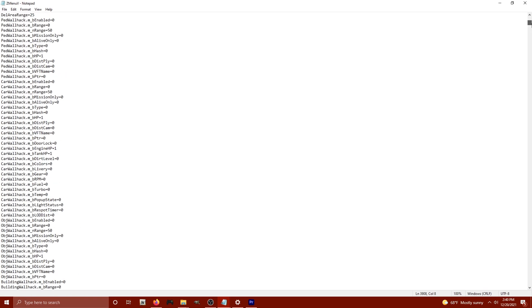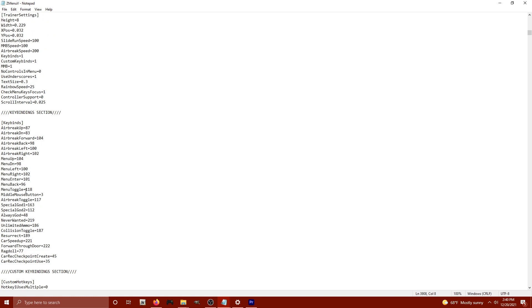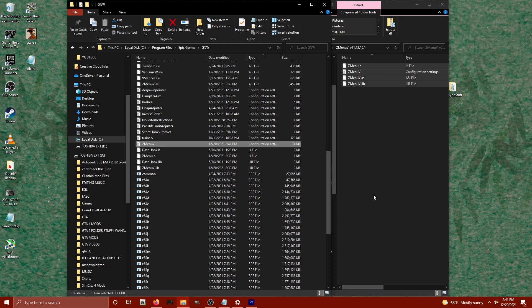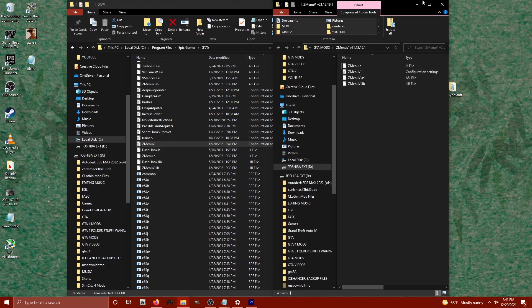So we want to change our toggle keys to something else. I'm going to change my menu toggle to 119 and I'm going to change my air brake toggle to F3, which is 114. We're going to go back up to the top here and locate our toggles down in the key bind section. Air brake toggle — I want that to be 114 for F3. And I'm going to make my menu toggle 119 for F8. You don't have to follow me, I'm just showing you how I did it. And that is all you need to install the Zoleka 1351 trainer for GTA 5. Feel free to play around and break this as much as you want. Next video we will be going over some more features and I'll show you how to set up custom keyboard shortcuts for the ZmenuV. Until next time, I'm Very High guys. Stay safe. Stay dangerous.